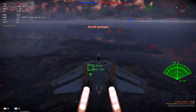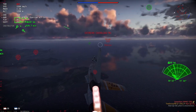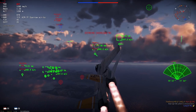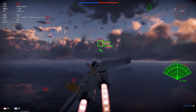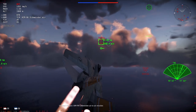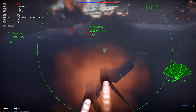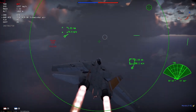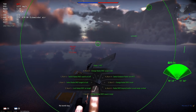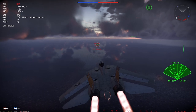The AIM-54A in the dev server is the exact definition of trading range for capability. It has a maximum G-load of 16G but a total burn time of 27 seconds. It requires a radar lock before launch, but does not need to maintain radar lock to keep flight. However, if the launch platform loses radar lock before the active radar seeker activates, the missile will maneuver to the last known position of the target and follow the first target the radar locks onto. It may or may not be the original target, but it will track it nevertheless.